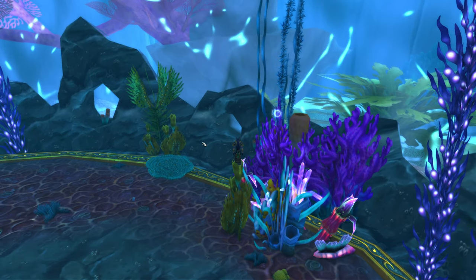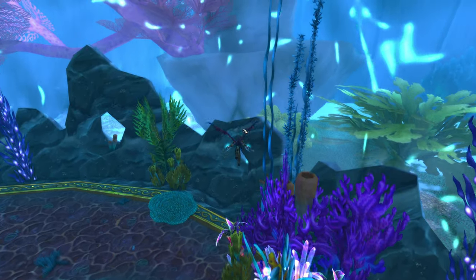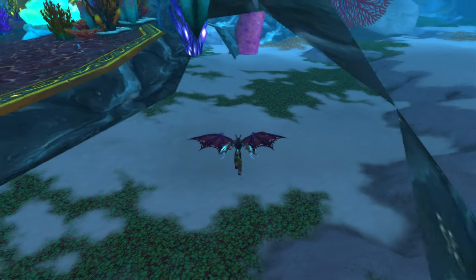What you're going to want to do, once you get up here, you're going to face towards this window on the left side over here. Now, what you're going to want to do is double jump, glide, Fel Rush, and it's going to take you right out of the map right there.